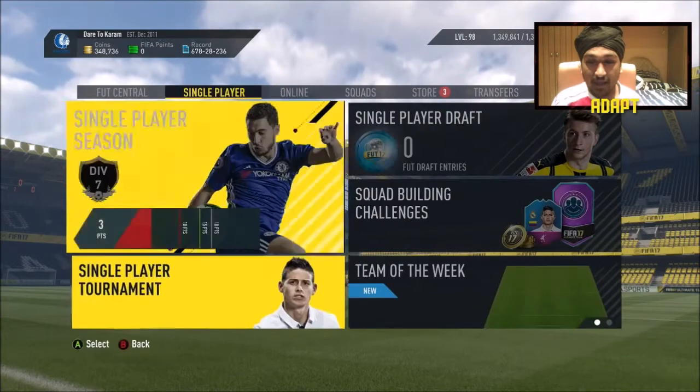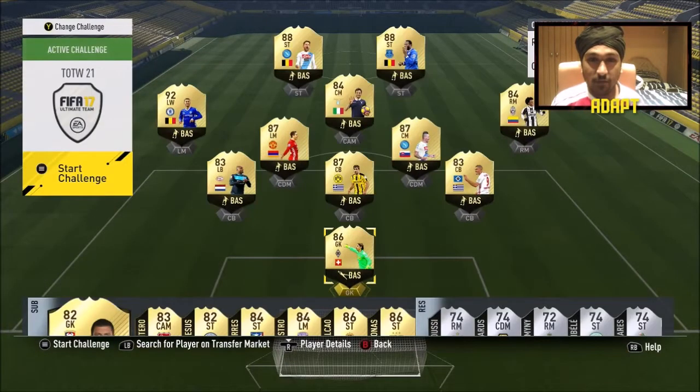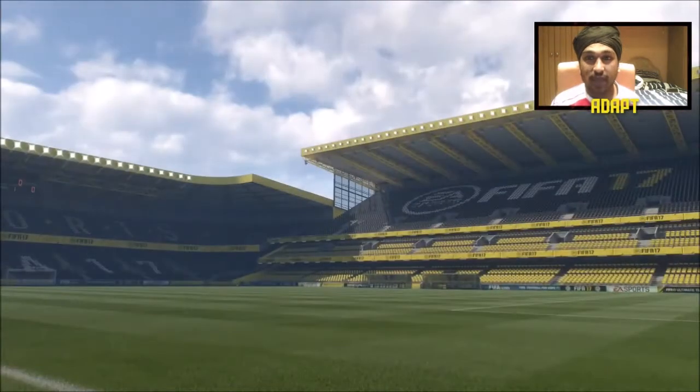Getting into this Team of the Week — it's looking quite good actually. I think we have quite a few good players in there that we want to get. We've got Dembélé, Mertens, Hazard, Mkhitaryan, and also Lukaku — that would be very nice. We've also got Cuadrado. This Team of the Week is probably one of the best ones so far.